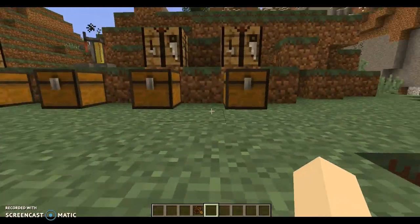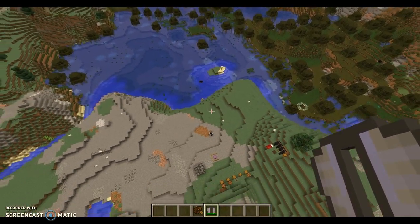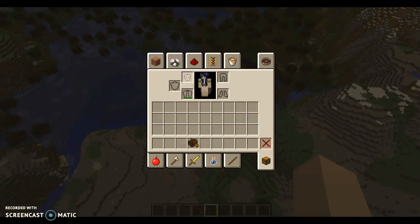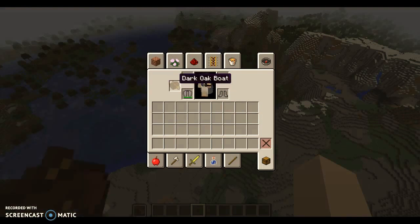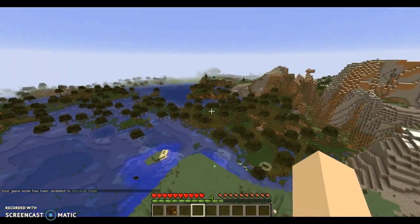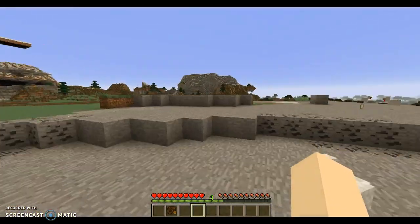So another one is the elytra, which I noticed it's kind of bugged out in creative mode and it doesn't work 100% of the time. So I'm going to fly up here and do it in survival mode. See, I'm actually gliding. It helps you glide. The more you look up, the slower you descend. The more you look down, the faster you descend. And the animation on it is really cool.